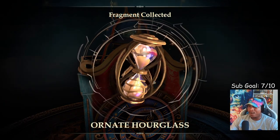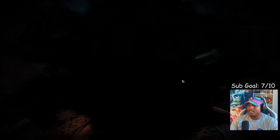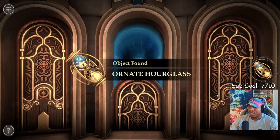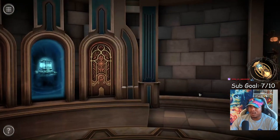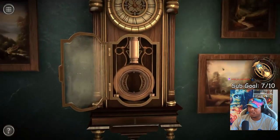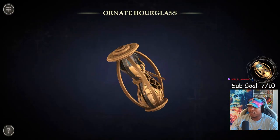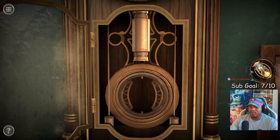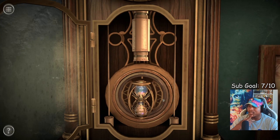Okay, we've got an ornate hourglass fragment collected. Let's take this back to the original room and see where I can put this — I'm pretty sure it goes somewhere. Maybe here. Hourglass with the clock — it makes sense, right? Let's go!